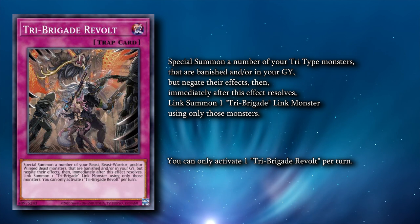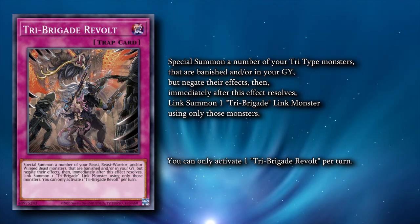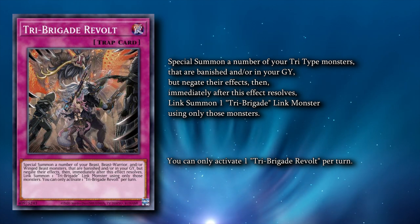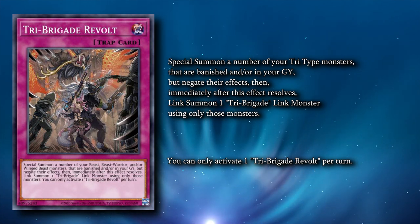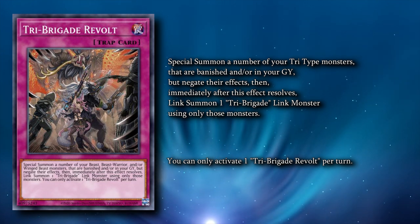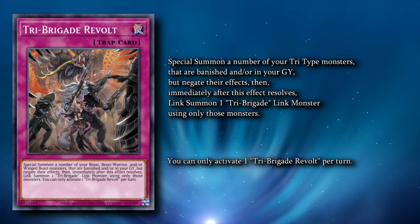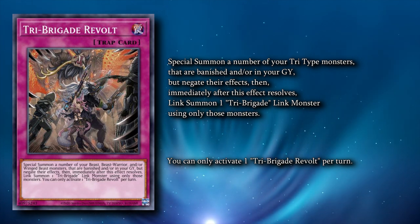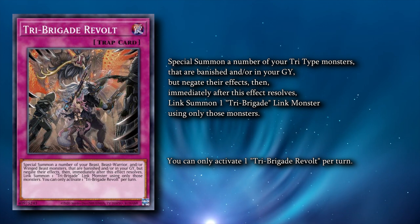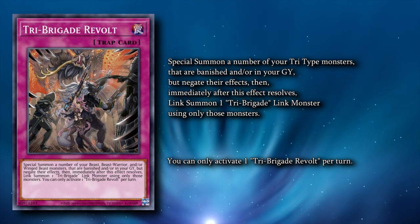You can special summon Tri-Types from your graveyard or Banished Pile with their effects negated, then immediately afterwards Link summon a Tri-Brigade monster from the extra deck using exactly the materials that you just summoned. It's important to note that monsters that you summon with the Tri-Brigade effects cannot be summoned by Revolt — these monsters aren't considered properly special summoned if they're summoned with the Tri-Brigade effects. Anything properly Link summoned the normal way using materials on the field can be summoned with Revolt, though.